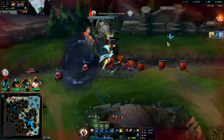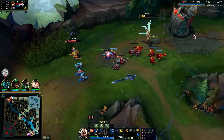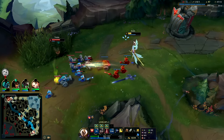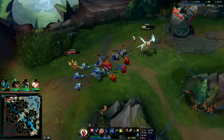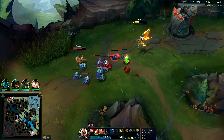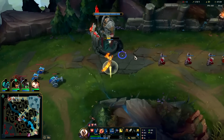Got the kill - Lethal Tempo with the Q. Don't use your R too early - make them over-commit for it. You want them to think 'oh crap, she has R' - so just don't show your hand. That being said, if big CC is coming and you know you're going to die before that CC ends, then sure, you have to R in that case.